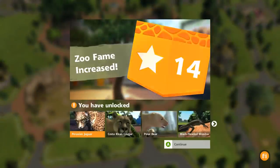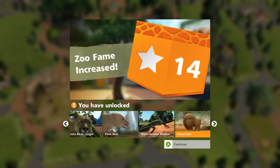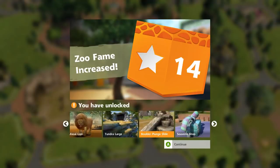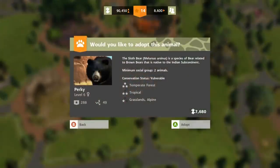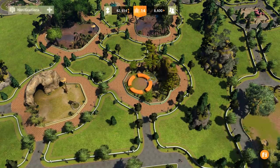We have just unlocked the Costa Rican cougar, the Peruvian jagupire, the polar bear, the black-headed monitor, the mossy eye lion, the large tundra, the boulder plunge slide, and the souvenir shop. Oh my gosh, we've got a lot we need to do. I do want to adopt those two and make sure they have food resources.